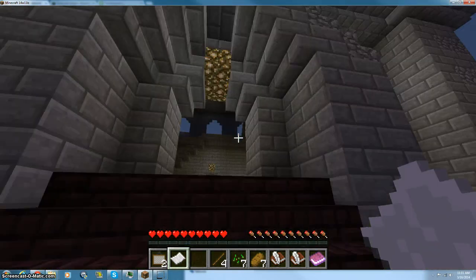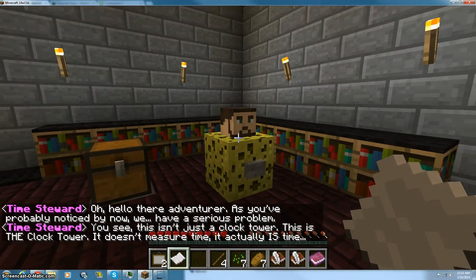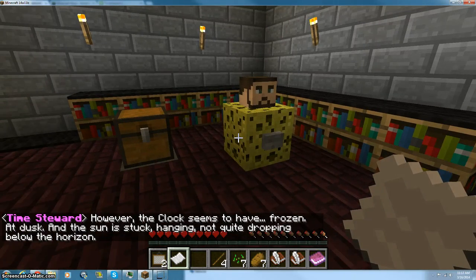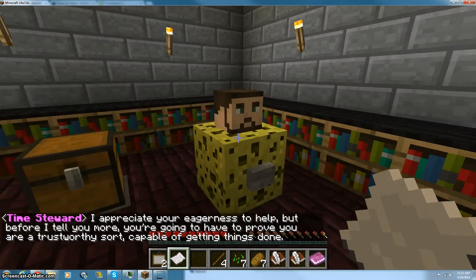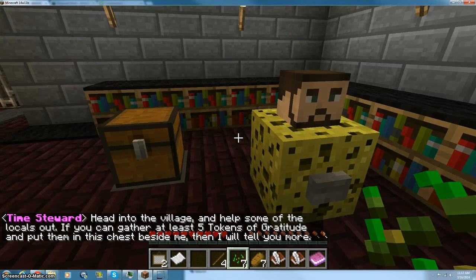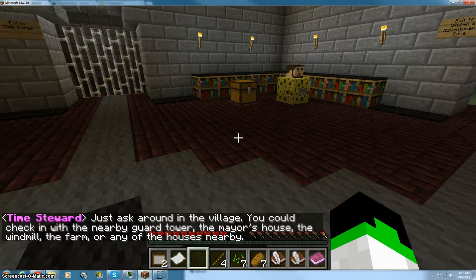This is gonna be a very fun map. Welcome to the clock tower. Hello there, adventurer — as you've probably noticed by now, we have a serious problem. This isn't just a clock tower — this is THE clock tower. It doesn't measure time; it actually IS time. However, the clock seems to have frozen at dusk, and the sun is stuck hanging, not quite dropping below the horizon. Head into the village and help some of the locals out. Gather at least five tokens of gratitude and put them in this chest beside me, and I will tell you more. Just ask around the village — the nearby guard tower, the mayor's house, the windmill, the farm, or any of the houses nearby.